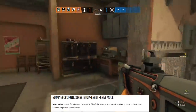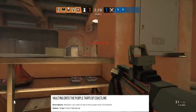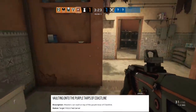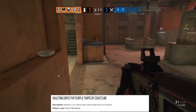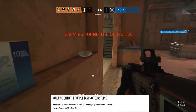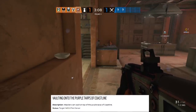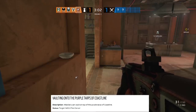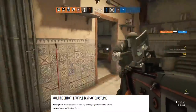Also on the list is the goo mine forcing the hostage into prevent revive mode — Legion goo mines can be used to down but not out the hostage and force them into a prevent revive state. Then there's vaulting onto the purple tarps of Coastline, something they patch out every so often but someone keeps finding new angles or positions to get on top of the tarps. This is always going to be a small problem because the game uses a procedural vault system — anytime it detects a vault can be done, it's procedurally allowed. Every time they think they've nailed them all down, somebody finds a bizarre new position with a valid vault prompt that nobody knew about.